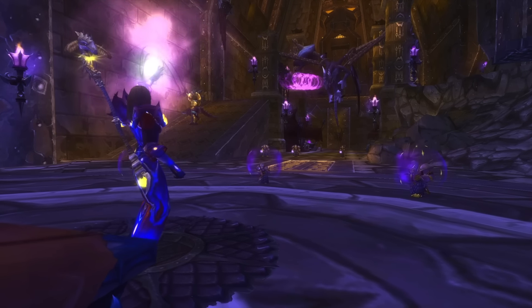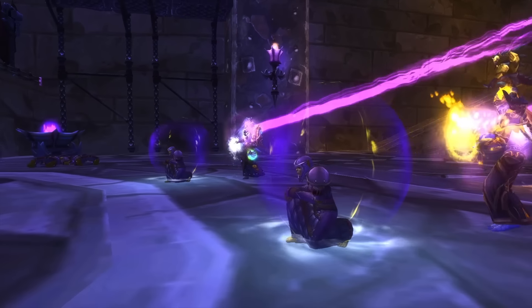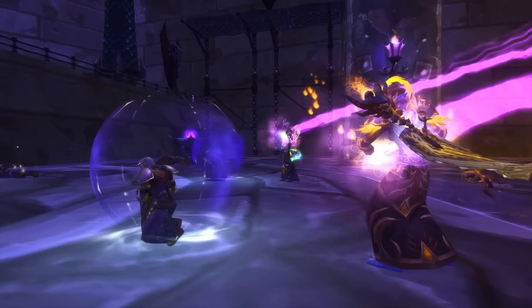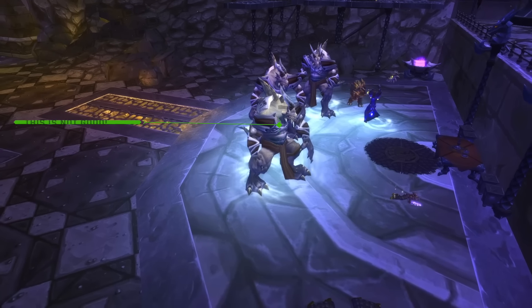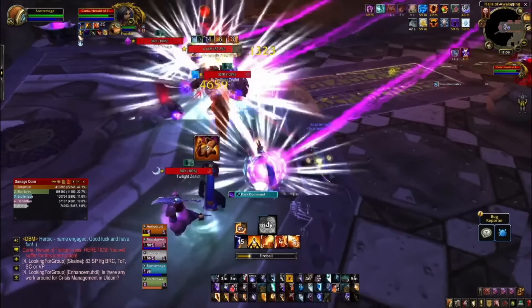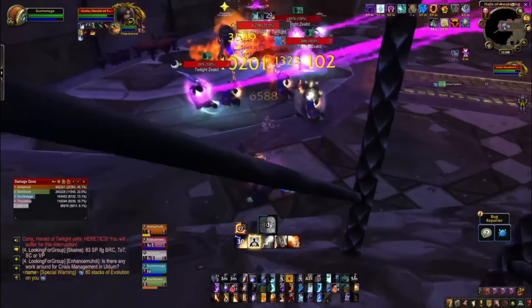You need to assign a player to each of the three beams. All the player needs to do is intercept the beam. If you reach 100 stacks from standing in the beam you'll turn into a Twilight Zealot, and if one of the adds reaches 100 stacks they will too. The point is to never let yourself or the adds reach 100 stacks. Assign three players, one to each beam, stand in it to 75–80 stacks, move out, wait for your debuff to drop, move back in, and rinse and repeat.